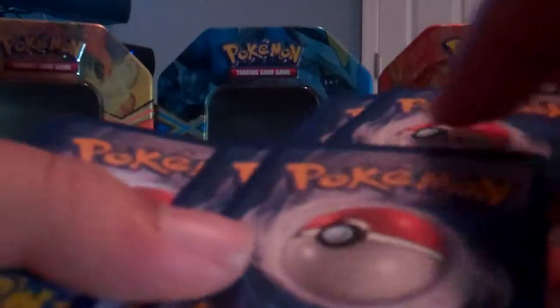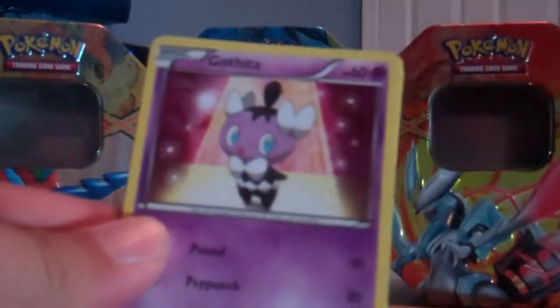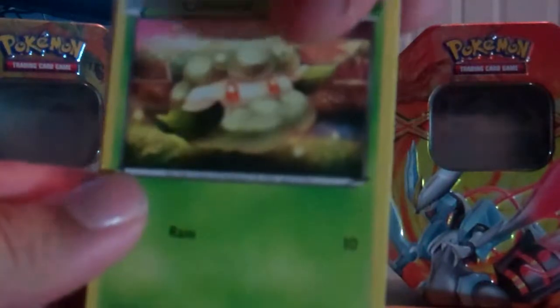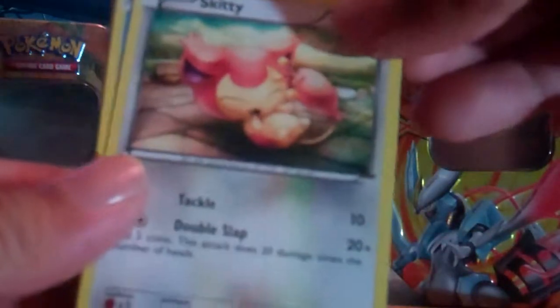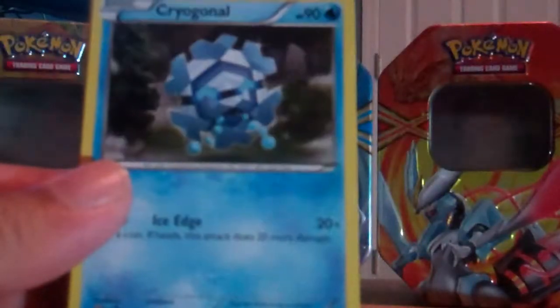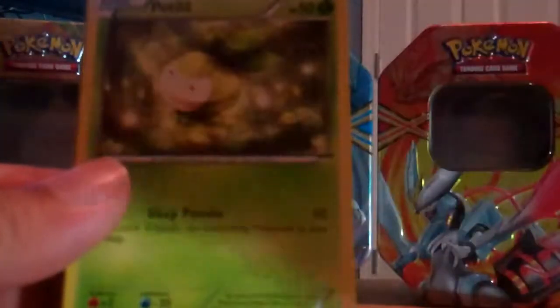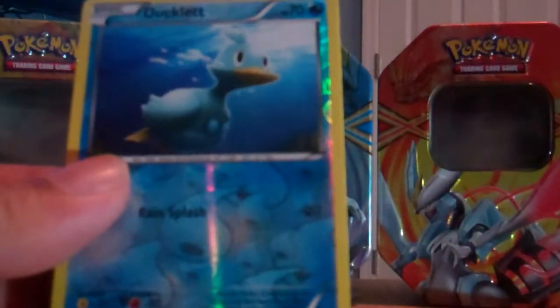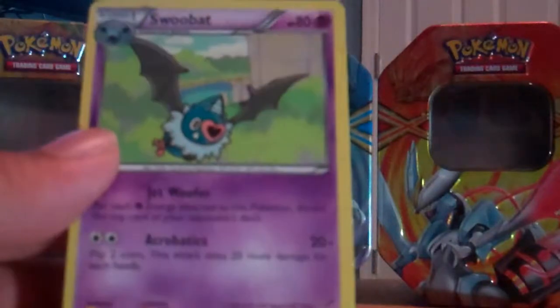Boundaries Crossed pack next. Cards are: Gothita, Gothita, Gothita, Cottonee, Skitty, Merrill, Oddish, Cryogonal, Petilil, Dusclops, Ducklett reverse, and a Swoobat rare.